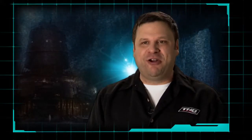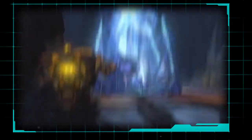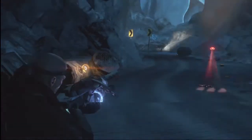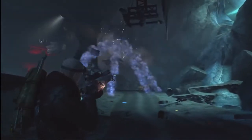Our prime weapon, our signature weapon, is definitely the Magnet Gun. The Magnet Gun in Red Faction Armageddon is this amazing piece of weaponry where the player fires out an attractor, and then you fire out the second part, which is propelled towards whatever you put the attractor on.